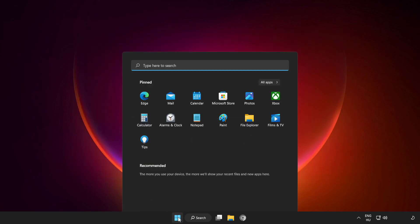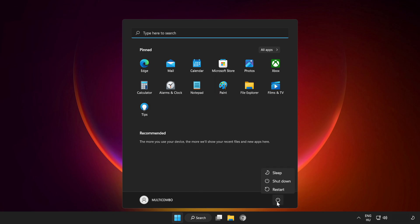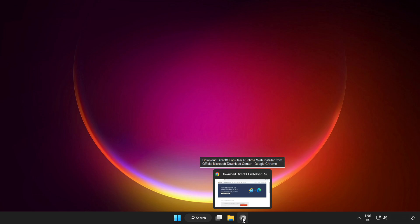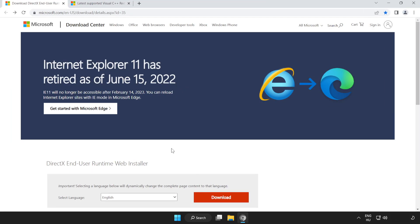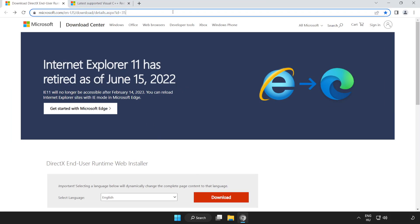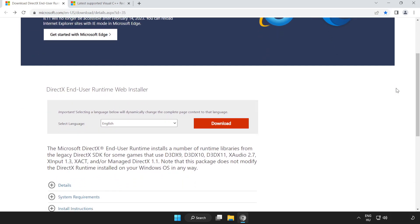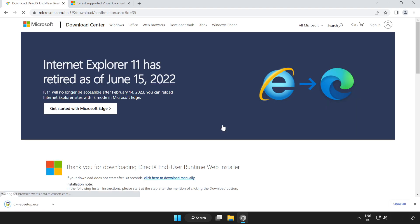Restart your PC. If that didn't work, open an internet browser. Go to the website — link in the description. Scroll down and click Download. Install the downloaded file.